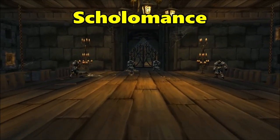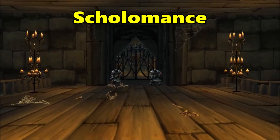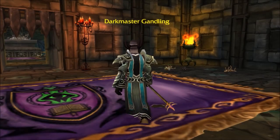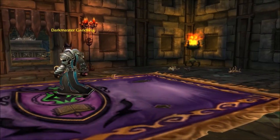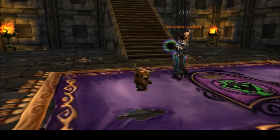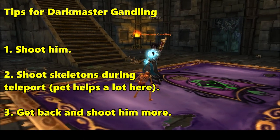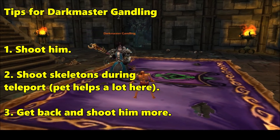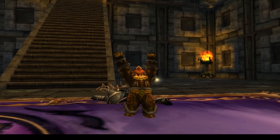Alright, the final piece. Head over to Scholomance for a shot at your cap. Just like UBRS, this drops from the final boss of the dungeon, Dark Master Gandling. However, for a hunter, there's a lot less to worry about. When you eventually clear the rest of the dungeon, just engage the boss, be mindful of the teleport, and let the arrows fly until he's dead. If you're lucky, you'll have a shiny new mask to show off to everyone.